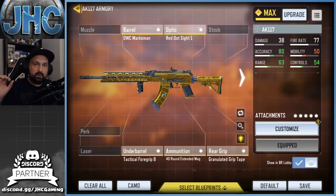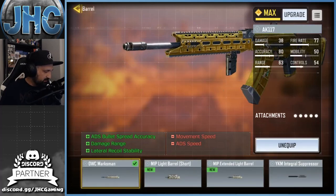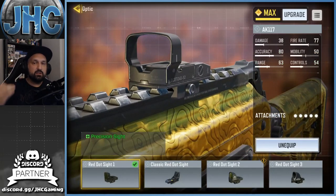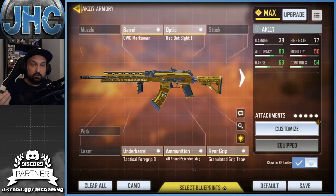No muzzle, and I went with the OWC Marksman barrel. The stats for the barrel are ADS accuracy, damage range, and lateral recoil stability. For optics, it's not something you absolutely need but I feel more comfortable with the Red Dot Sight — I use Red Dot 1. You can go with whatever you like, and if you don't need an optic because the iron sight is pretty good, you could go with a perk or maybe a stock.